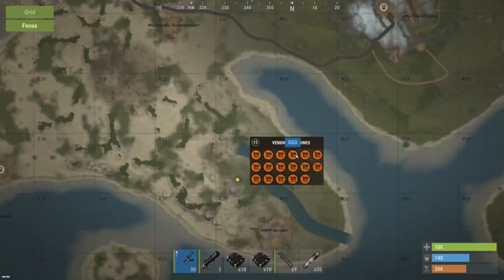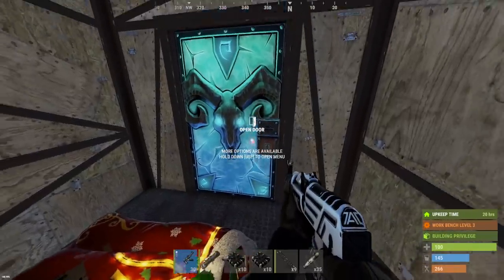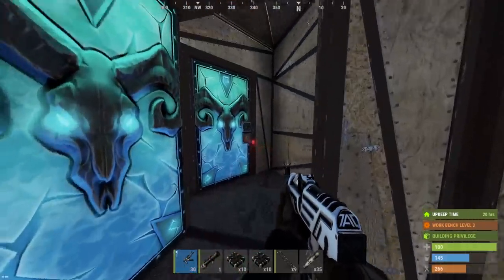All right boys, so I found the GSD clan here. All their vending machines are named GSD — there's 17 of them, they're all red. But I think they could still have stuff in them, just not what they were selling, which is why they look inactive. Let's go ahead and see what this base looks like.